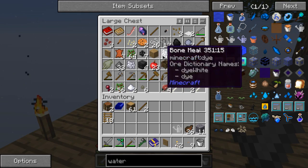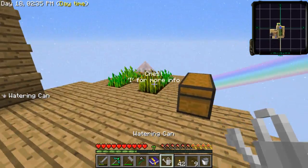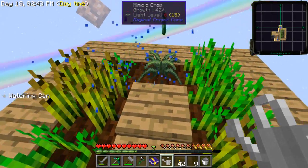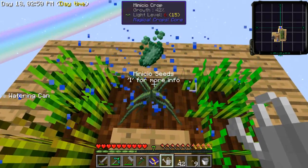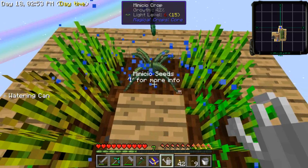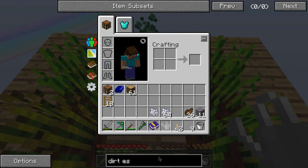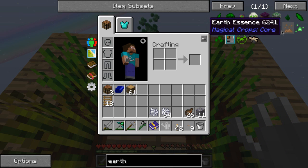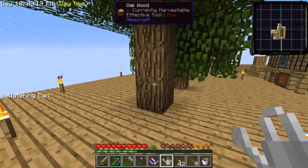I'm surprised I haven't gotten so many chests filled up with useless crap yet, because usually I would by now. The minisio is what I'm looking for by the way. I'll need eight minisio. Wait — dirt seed? Really? Oh, earth seeds! Crap, I need more dirt, so let's make some more of that right now.